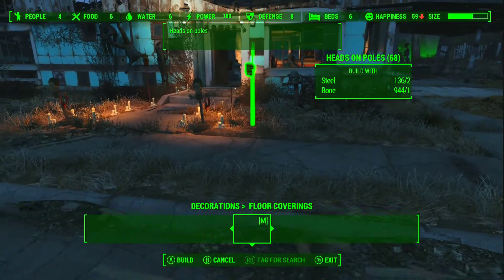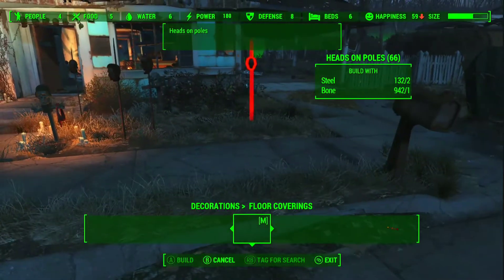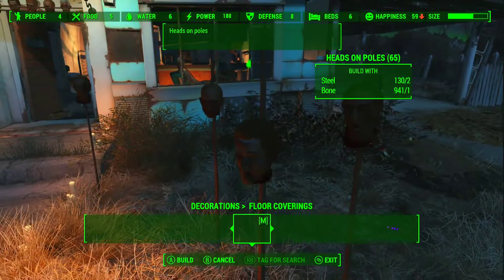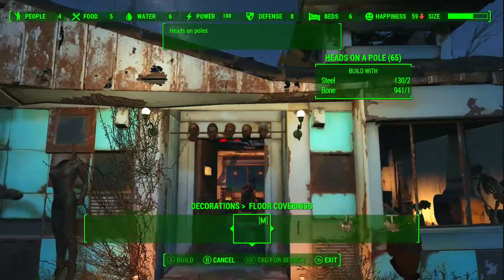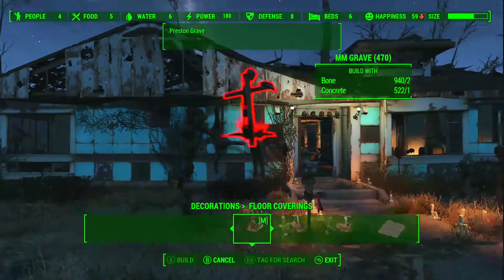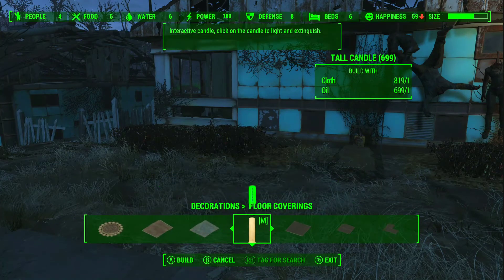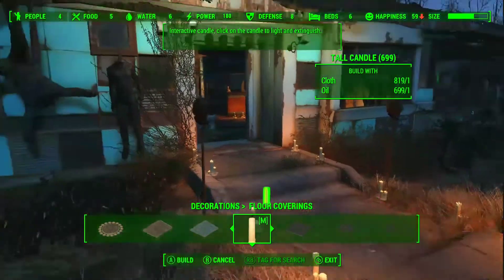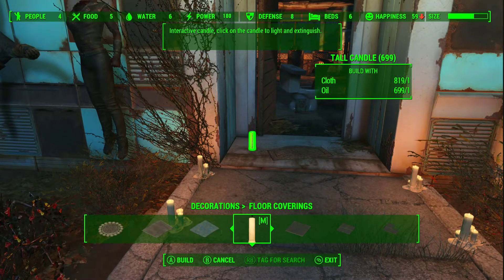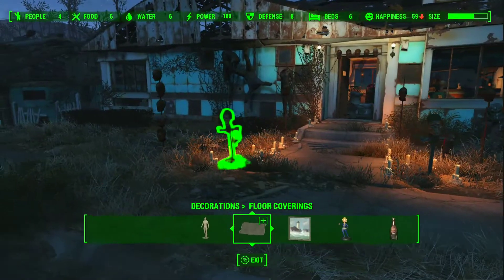We've got these heads on peaks — I'd like to place a few more. There are two different variations — just different NPC heads. And multiple heads on peaks — we just kill a lot of people and we need something to do, so we put their heads on stuff. There are more graves as well. And then we go on to just normal floor coverings — there's a candle here too. And that is essentially the Halloween Decorations mod, and it looks really awesome.